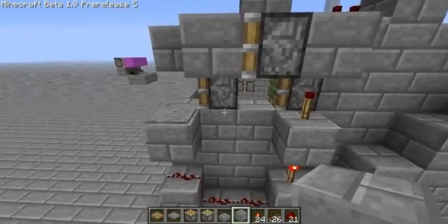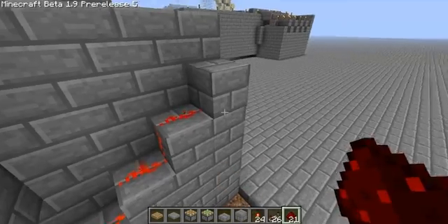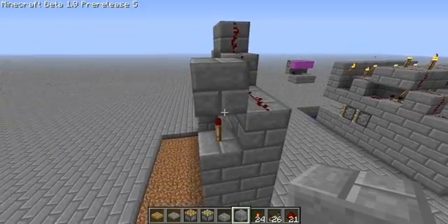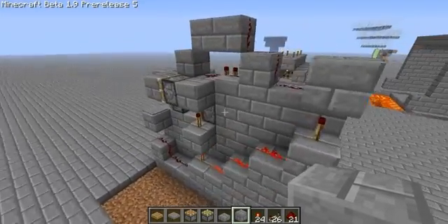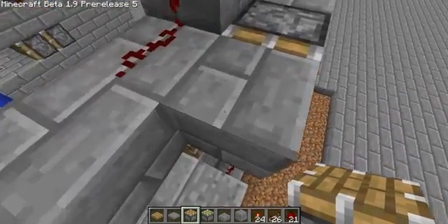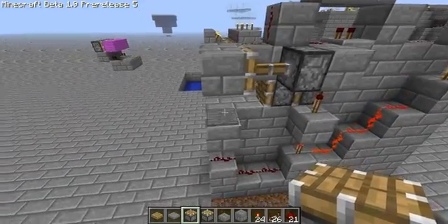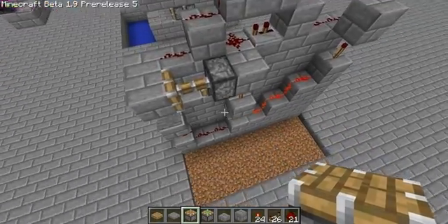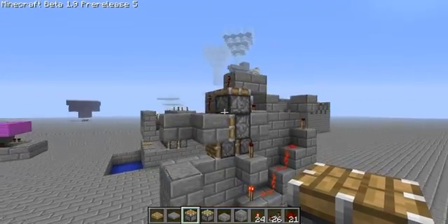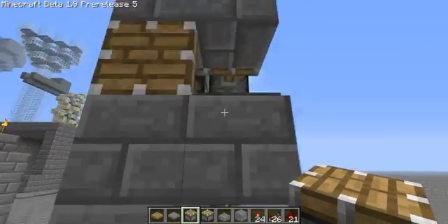When you place that torch, it activates the piston, but once I'm finished placing all the redstone, it'll retract back. Then you make a staircase going up and re-invert the signal, place a block above it — and this is how you keep everything isolated from each other. So this is now a BUD switch. You'll notice when I stand on it, it opens up, but it doesn't retract back once I step off the pressure plate. To fix that, all you need is a piston above it. This piston will get activated by this redstone and it'll force the lower piston to retract.